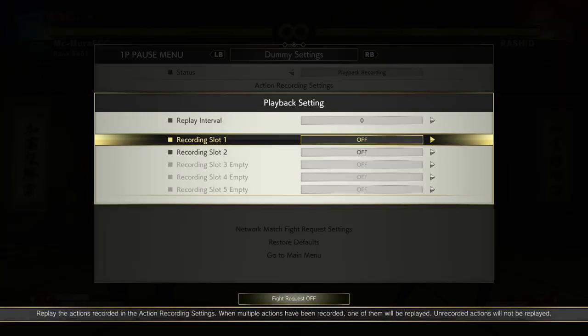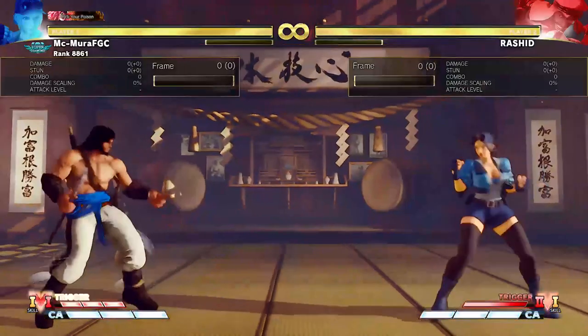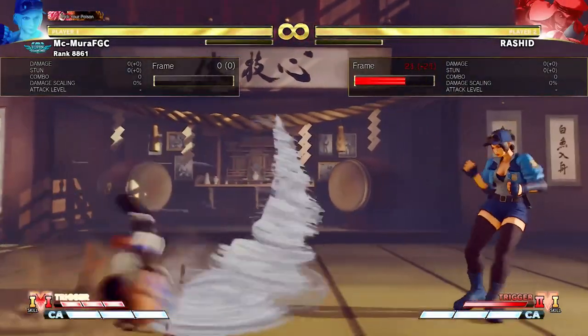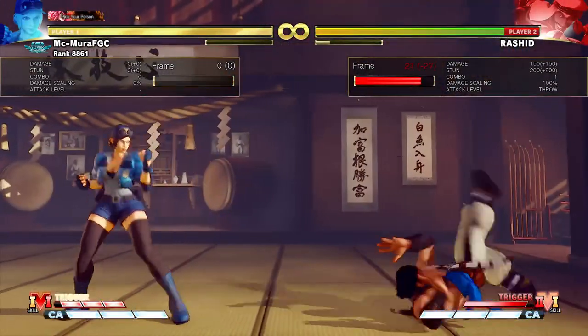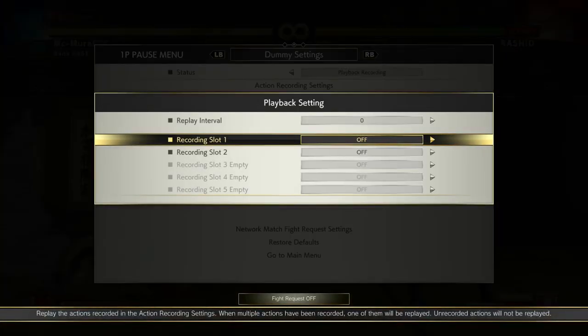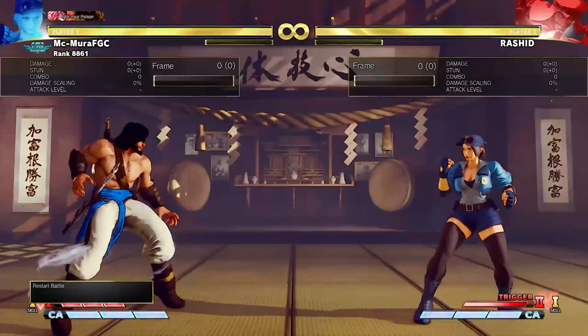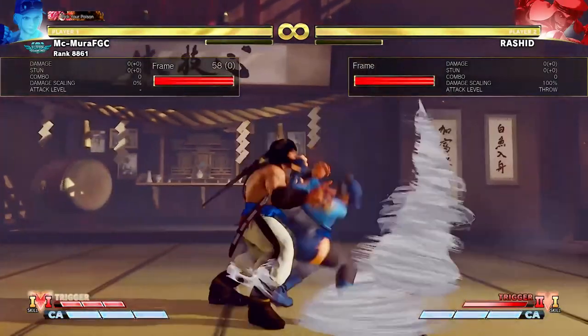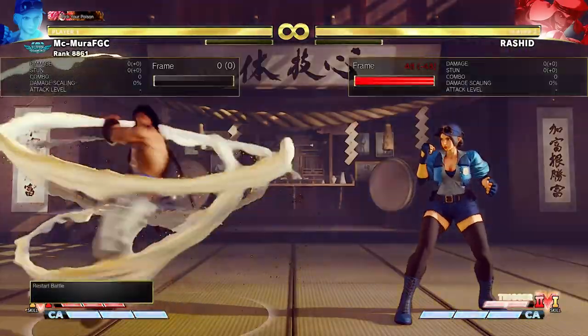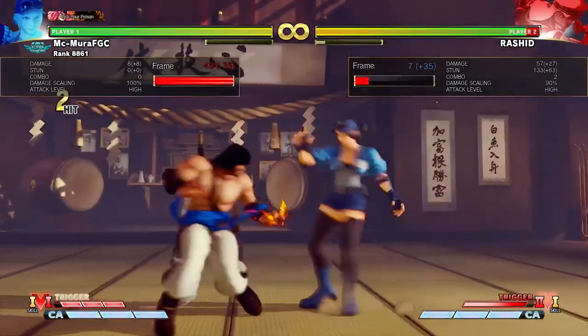If Rashid is doing it from a really far range — about three quarters or two thirds of the screen away — you can just throw him out of it. You want to position yourself in either one of these two states: if he is doing it from this distance, you can back dash so you'll be ready to throw him, or move forward so you'll be plus enough to get a punish on him.